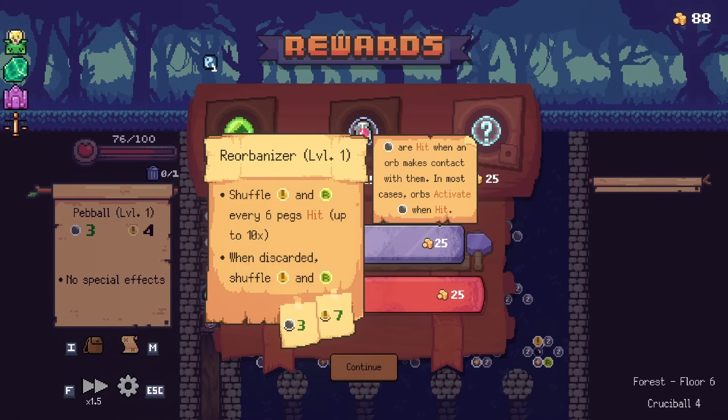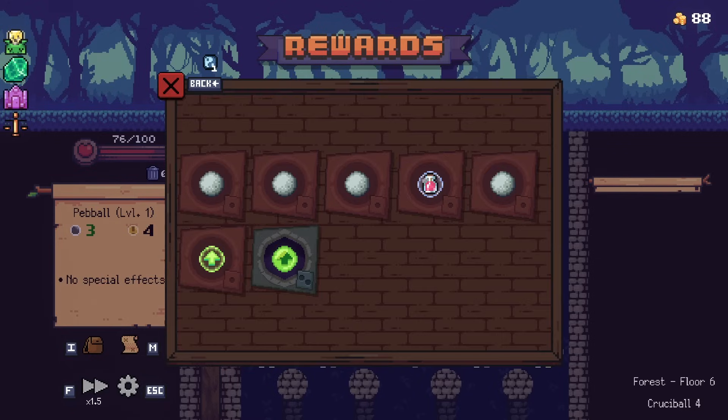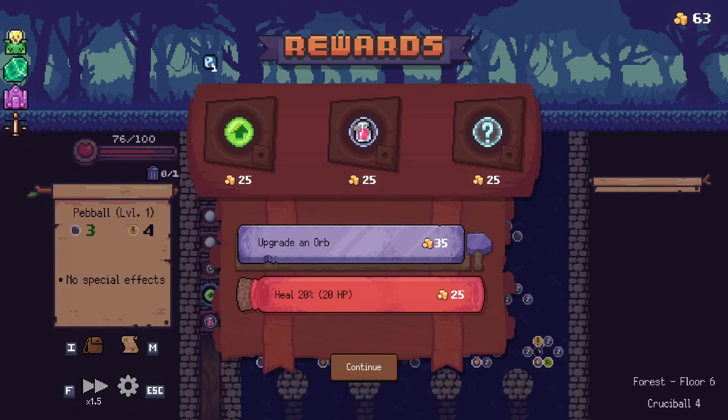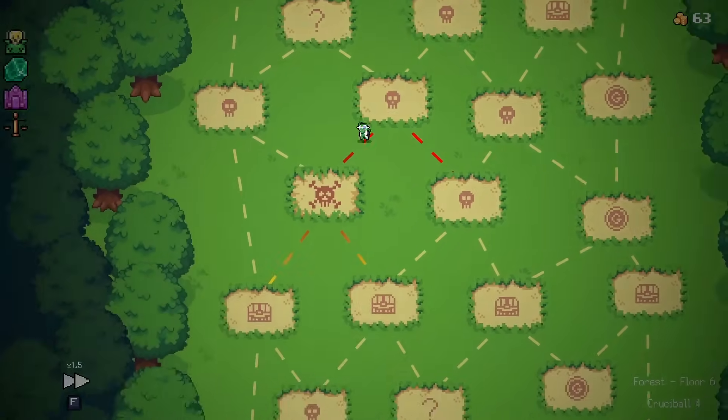And then the Reorbanizer — I don't think we need that either. Some more upgrades. Safety heal — what do you think? We could do another upgrade. I'm gonna get this to three, because if we get the event that doubles a thing, that doubles it. Yeah, I want to have a level three ready to go. You don't need the safety heal. Nah.